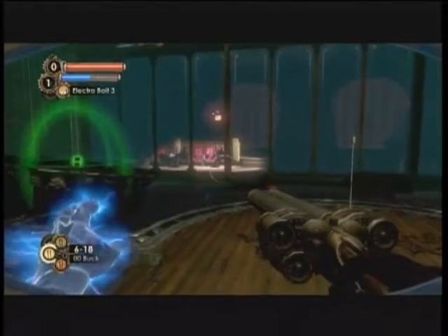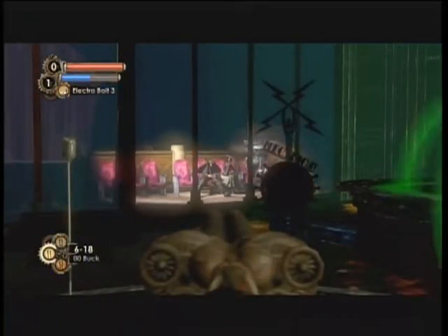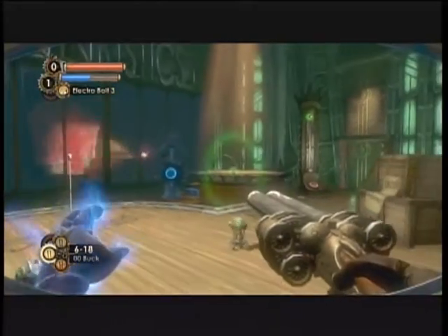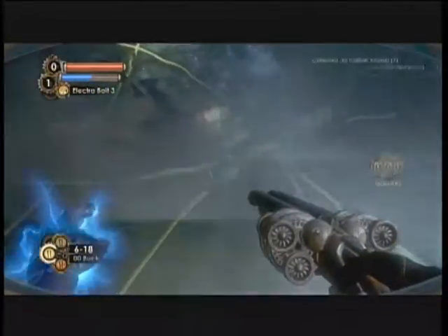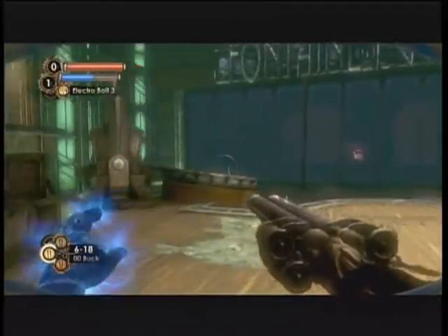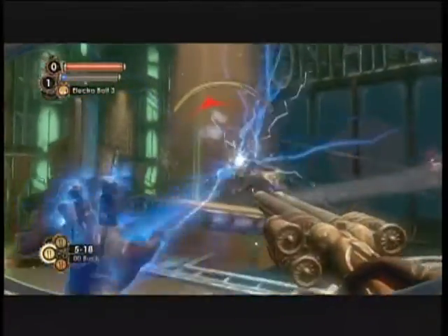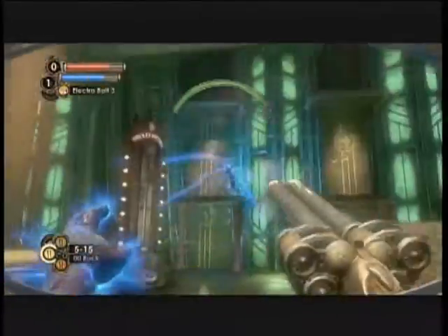The weapons in Bioshock 2 are obviously more powerful, just because you're a big daddy. And all the weapons in the multiplayer are the weapons from Bioshock 1, I believe. I think they could've done a better job with the drill, because it would've been pretty cool if they made it a little more powerful. It's just extremely weak as a weapon. It was so cool in the first game when you first saw big daddies lunging at people at high speeds and completely drilling the guts out of people — you thought it was awesome. And then you get to this game and it's disappointing.